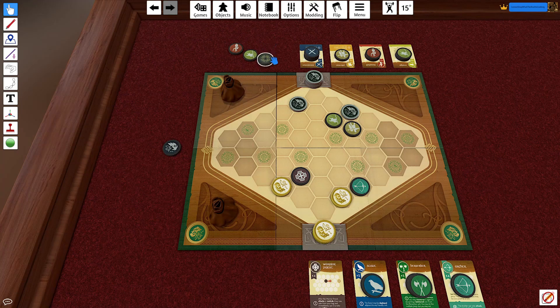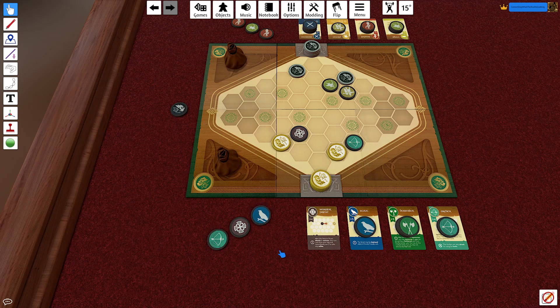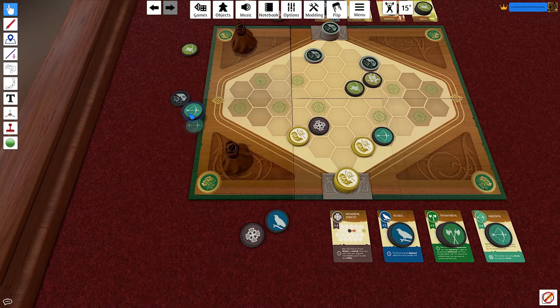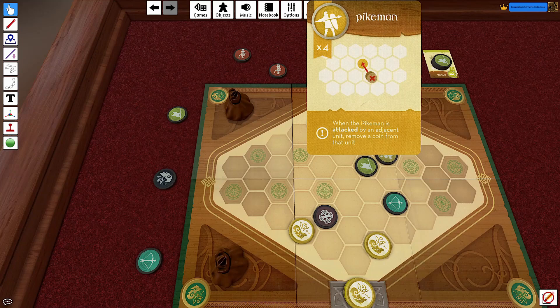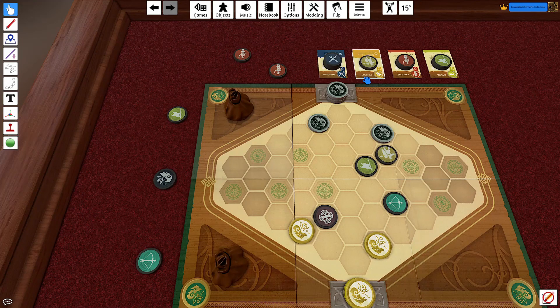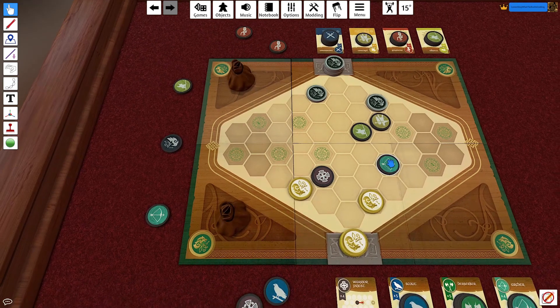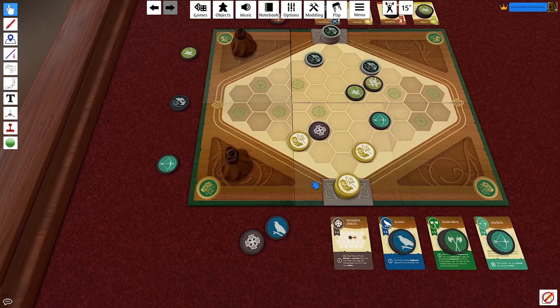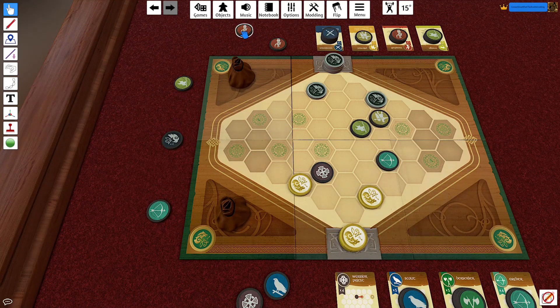They draw a Marshal, an Ensign, and another Marshal. I get an Archer, a Warrior Priest, and a Scout. Their turn first — they move the Ensign into a control area, which is a little scary; they've got a lead. I deploy my Archer nearby so he can attack the Pikeman or Ensign freely since the Archer isn't adjacent to the Pikeman and won't suffer retaliation. The Ensign is fairly exposed right now.